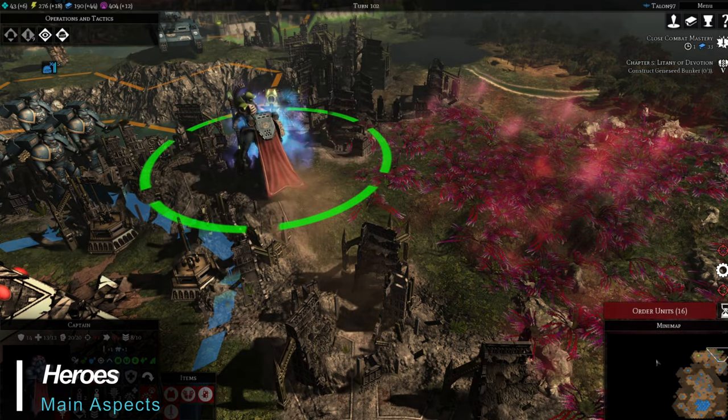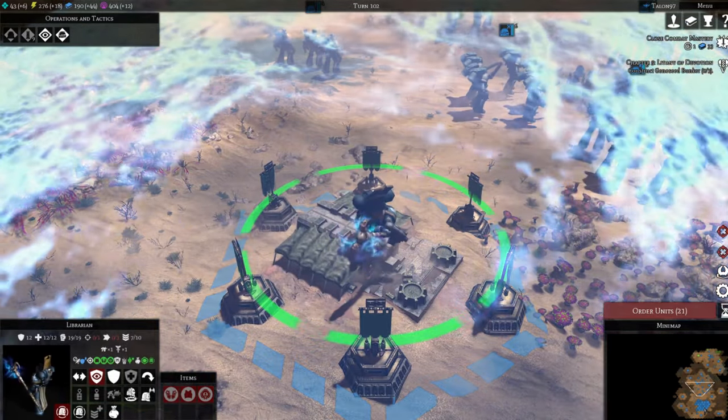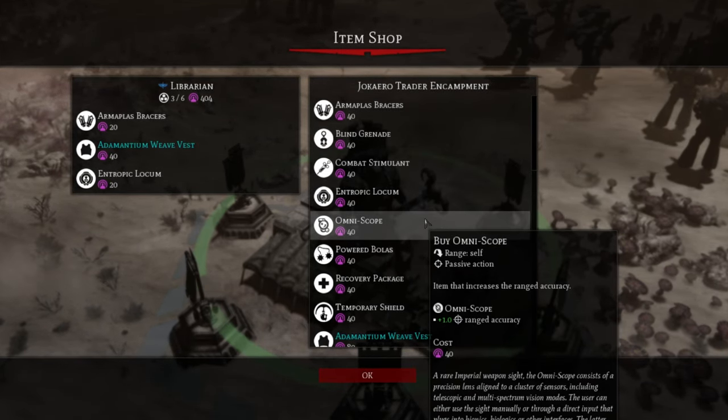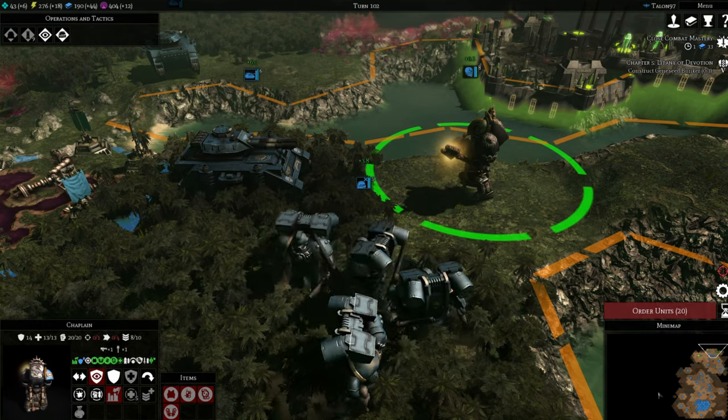Heroes such as captains, librarians, and chaplains are powerful, battle-hardened units with unique special abilities and attacks. They can also use relics to further increase their battle prowess and can learn further abilities as they gain experience. These units can truly help to turn the tide of battle and are not to be taken lightly.